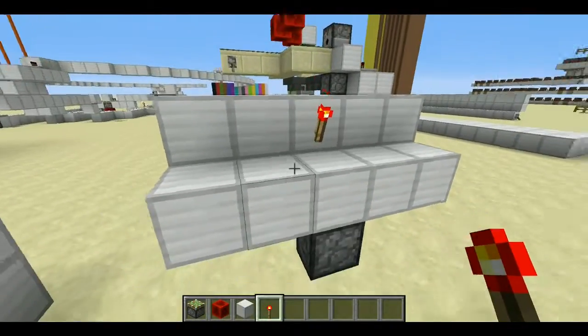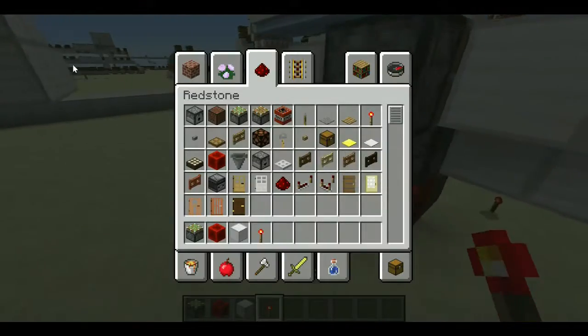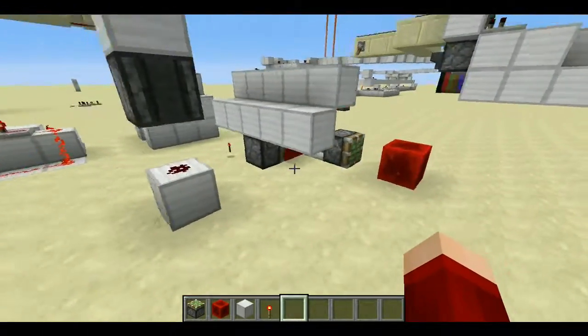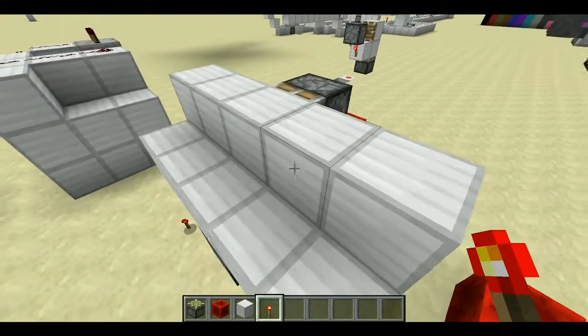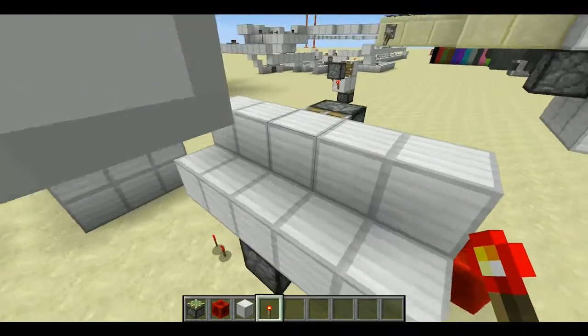What you do is you place down a torch and you can activate whatever you like. So we can do, for example, this simple T flip-flop because it gives a one tick output. If we do this — there you go, it retracts it.